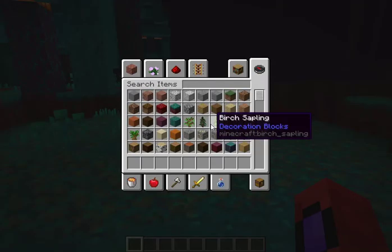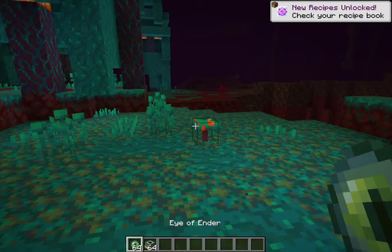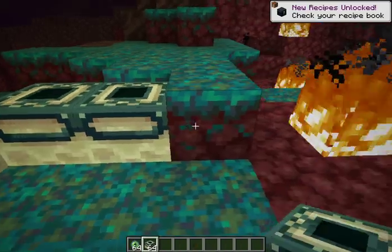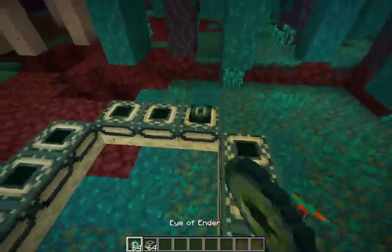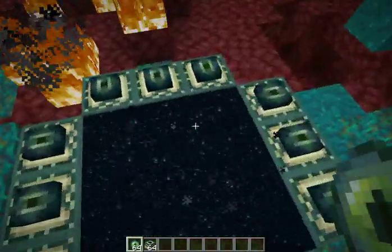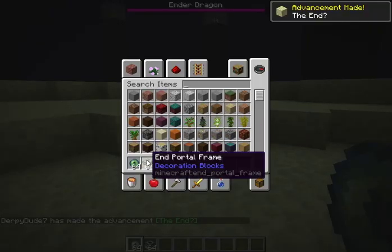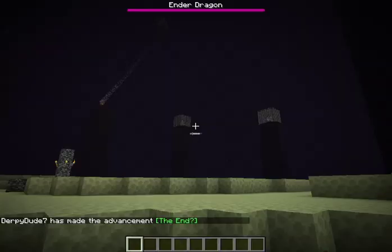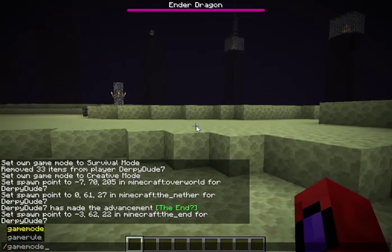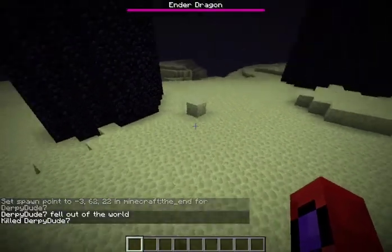Let me make a portal here. Going through the portal — what is it with these portal sounds? If I do it here in the End, it now says Minecraft the End as the spawn dimension. So you can set your spawn in the overworld, the Nether, or the End — it's a beautiful happy ending.